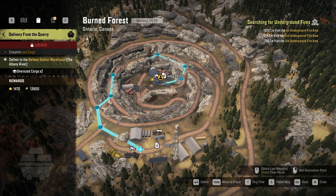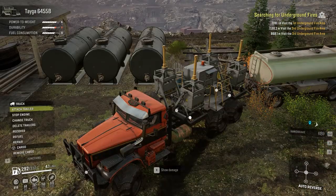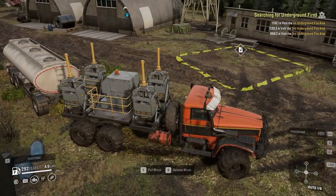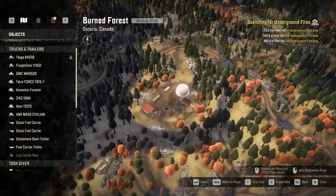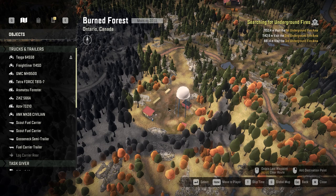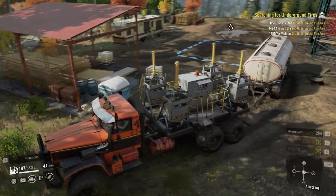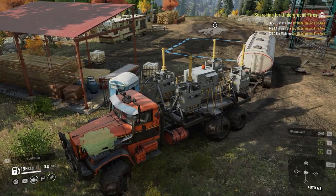Before going for the searching for the underground fires, get to the location beside the quarry where you can find an ANK and a fuel carrier. Winch to the fuel carrier — we can't attach it to our truck because of the vibrator module addon — and bring it to the water tower location. This fuel carrier trailer will help you a lot when doing the putting out the fire contracts in the burnt forest, so drop that trailer there.